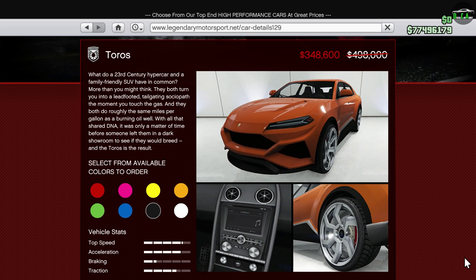Moving on to vehicle discounts, we have 30% off the Tauros. This is the fastest SUV in the game, not including the HSW Astrin Custom, of course. It has great customization, and at this price, this is an absolute steal for this level of performance and customization.